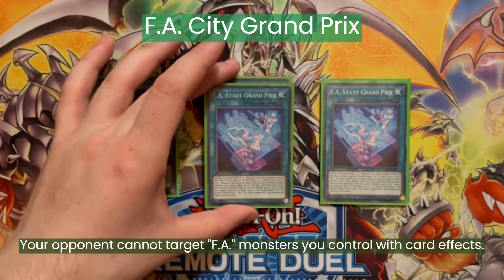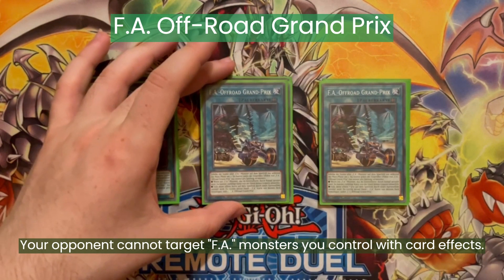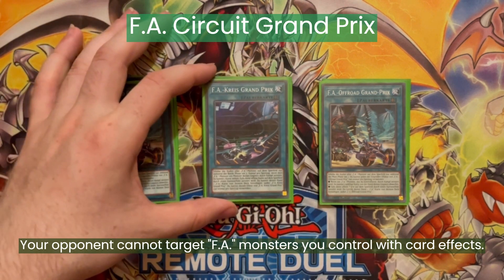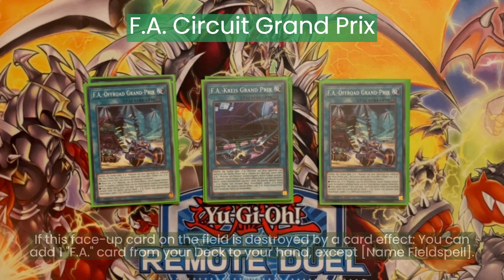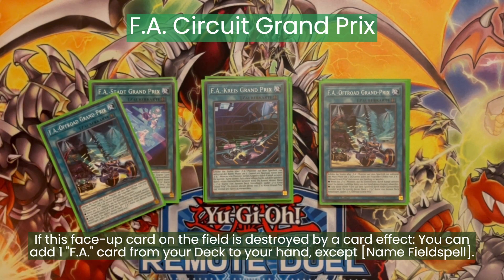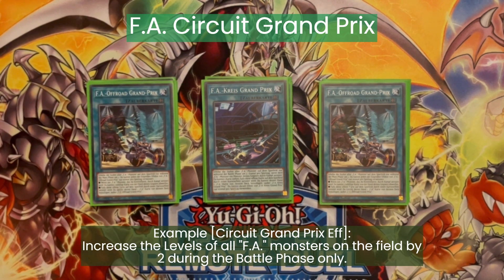Then three City Grand Prix — this can make our FAs untargetable. Three Off-Road Grand Prix — this can make our opponent discard a card if they swing over an FA monster by battle. Then one Soccer Grand Prix — this can make us draw a card if we destroy an opponent's monster by battle with an FA monster. All three of these field spells also search us any FA card if they are destroyed by a card effect, and they increase the levels of the FA monsters we control. This way you can modulate the levels of the FAs on field for some fancy synchro plays, and FA monsters can gain a level whenever an FA spell or spell effect is activated.